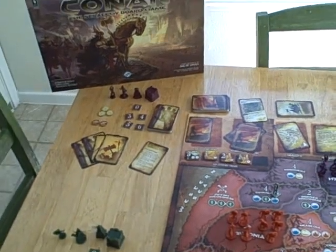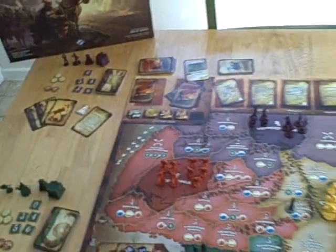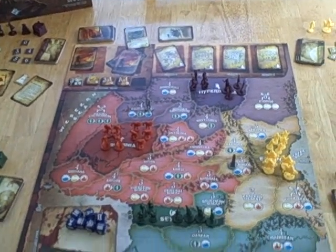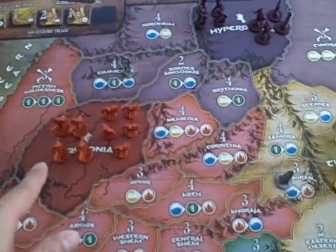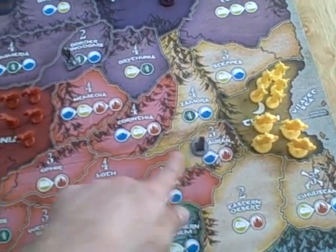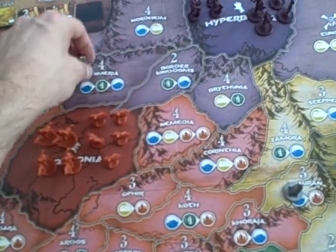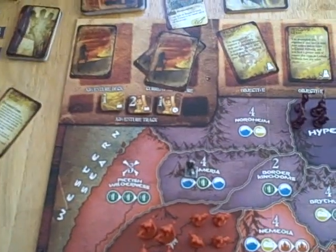The first turn, the Conan player goes first and gets the first player token. The first thing you do in a phase is, if you are the Conan player, you have an extra step where you can decide if you want to move Conan. The Conan player looks at Conan and his objective marker, and he can move Conan to any adjacent province. If that move brings Conan closer to his objective, then he gets to take the first adventure token off the adventure track. If it doesn't, that token is just discarded.